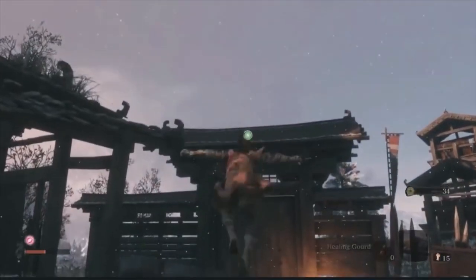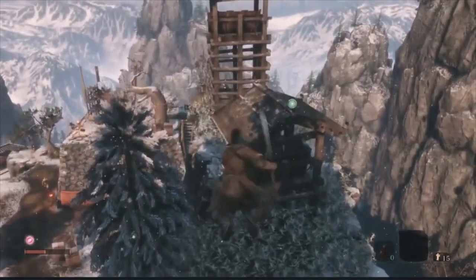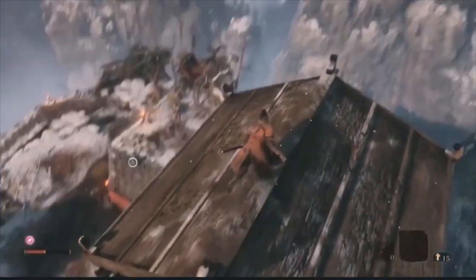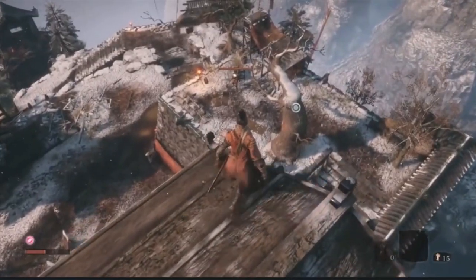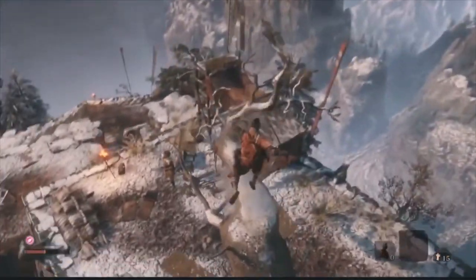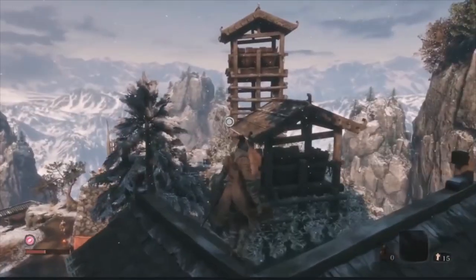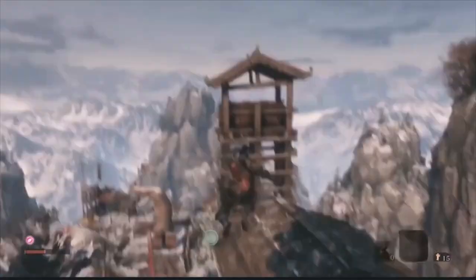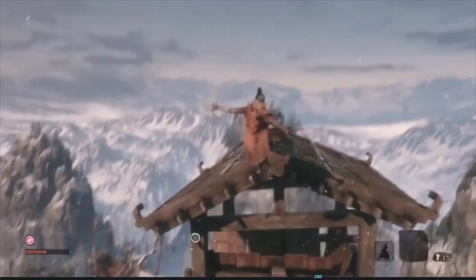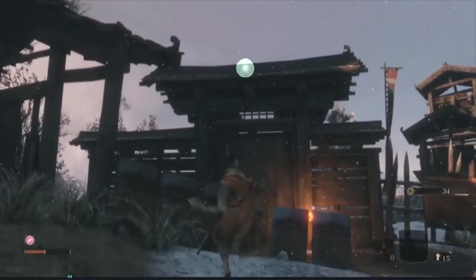I wanted to talk about why this works — why does it feel so good to do this in the game? It just kind of feels a little bit Spider-Man-y. It feels like you're flying around and web-slinging, but there's something a bit different to it. It's more like point-to-point instead of Spider-Man, which is a little bit more fluid and rounded. Let's go into this frame by frame and draw over some of the parts that I think are really cool, like silhouette-wise.